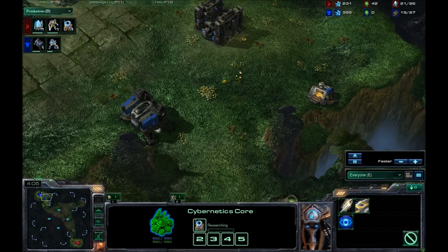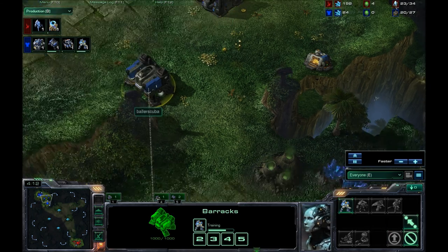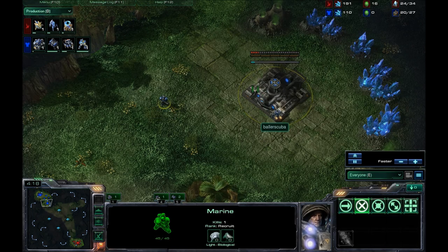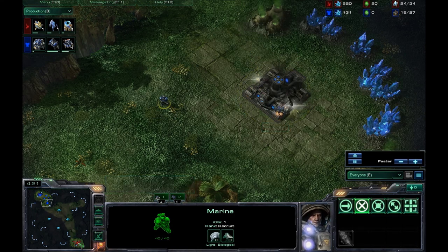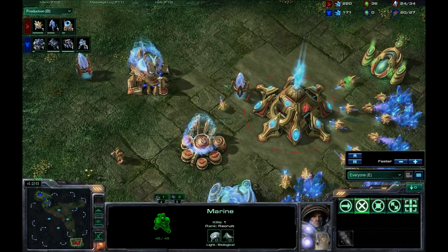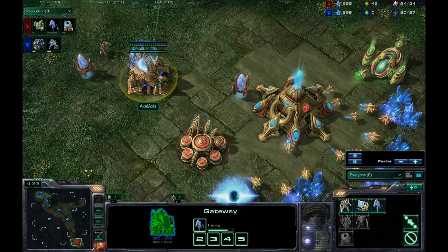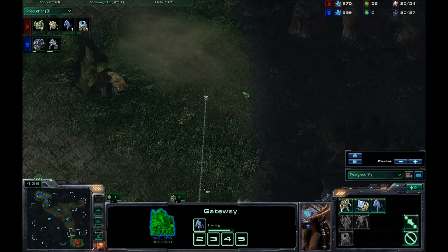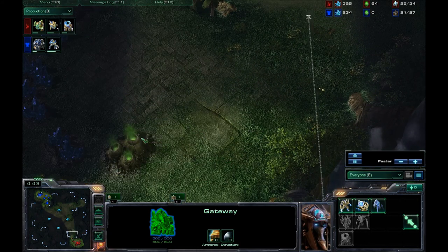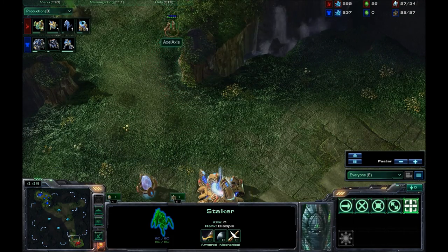Cybernetics Core is on the way for Axel Axis. I'll get those nameplates out of the way — there's already enough going on on the screen. My 2-Command Center expand is on the way. I did go for the 2-CC expand once again. Meanwhile, my opponent is going for Warp Gate technology and building up on minerals. It looks like he is going to be securing his expansion as well, based on the rally point of that stalker.